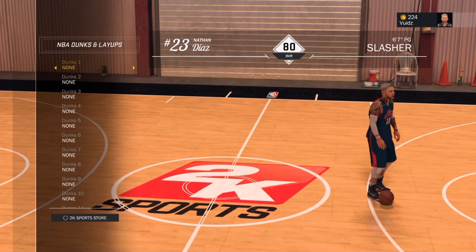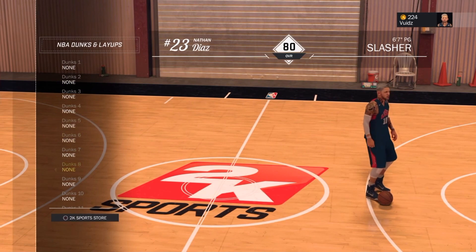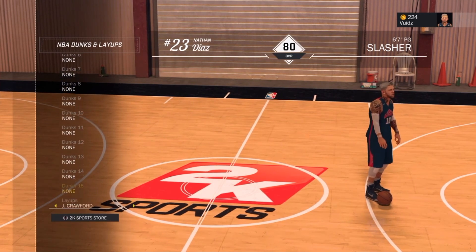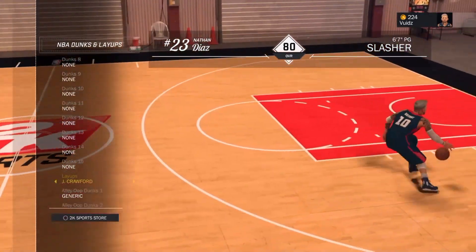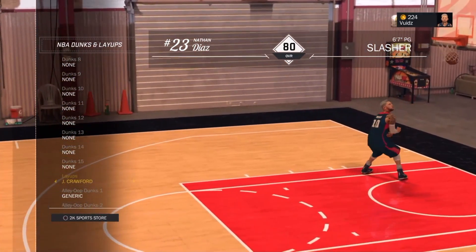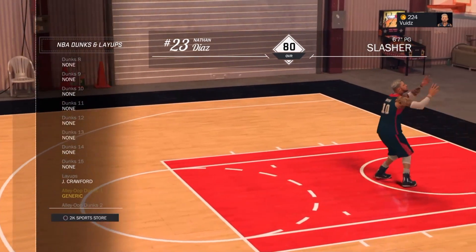Moving on to my favorite part — if you haven't subscribed since 2K16 you should know that I take off all my dunks in order to activate the contact ones. But in 2K17 you actually have to buy them and equip them. For the layup I'm using Jamal Crawford and Alley.